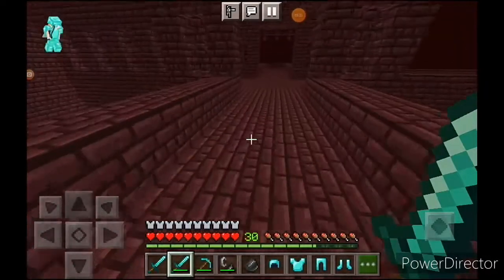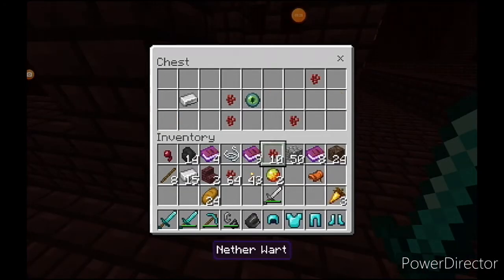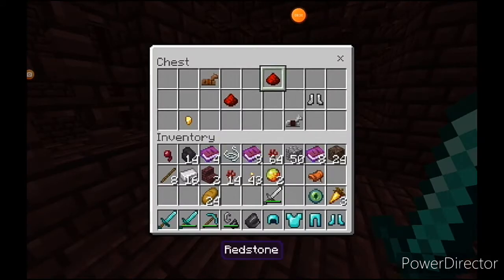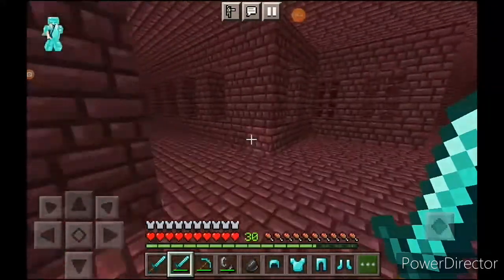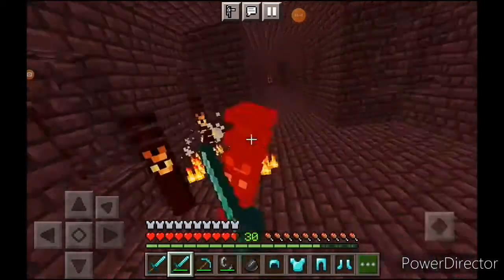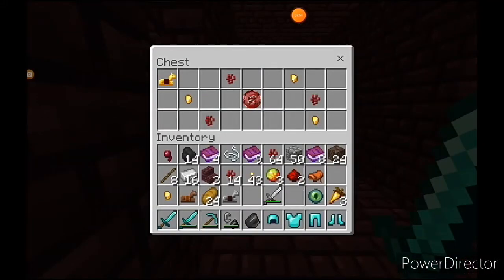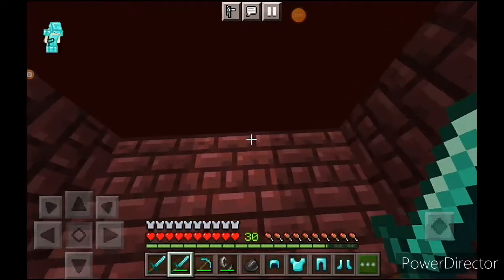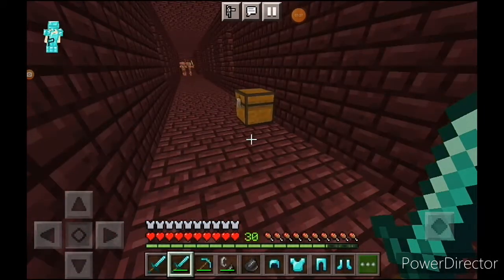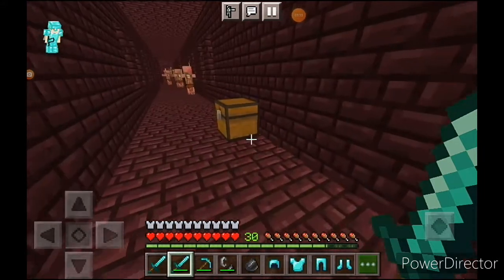Let's circle around and see if I can find anything else. Here's a blaze spawner — yep, a chest, more chests. I don't need horse armor, but who cares. That scared the living daylights out of me — oh my god, that was very scary. What's this? A nether token? This must be something very exclusive to the nether.